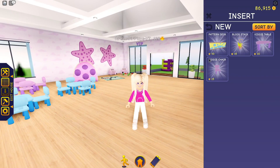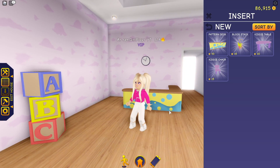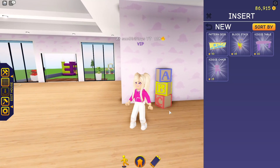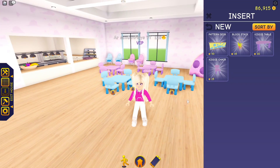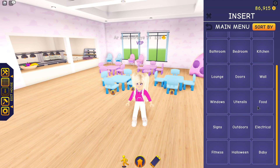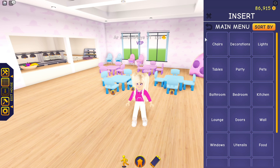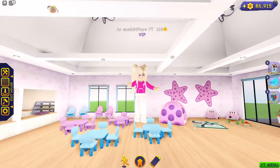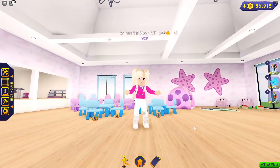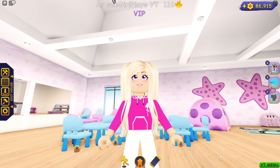So basically the new store items are the pattern desk, the block stack, and the chairs and tables — that's all the new goodies. I was really hoping we would get the baby toys, like the rattle we see in all the images and the pacifier. Does that mean we're going to have more baby updates? I sure hope so because I am really enjoying how these updates have been playing out the last few weeks. I hope you guys are as well.